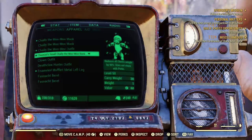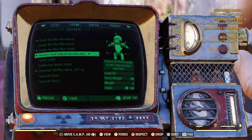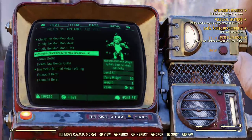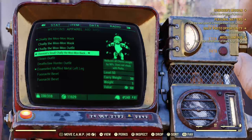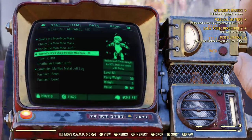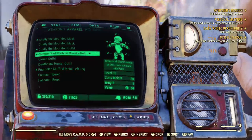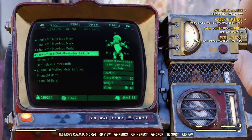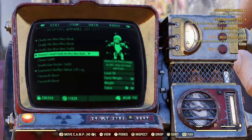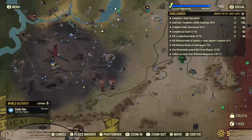It reduces all chem weight by 90% and does not stack with perks. But it's still good because you don't have to waste an extra perk card on it. It's 350 or 375 gold bullion. If you have the extra gold, use it; if not, grind events.